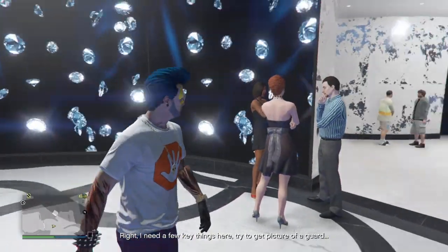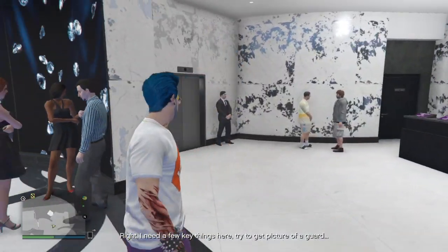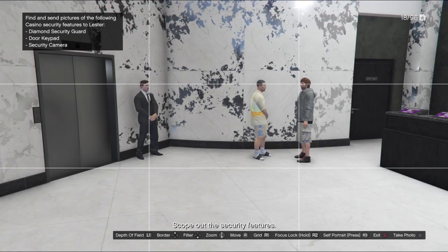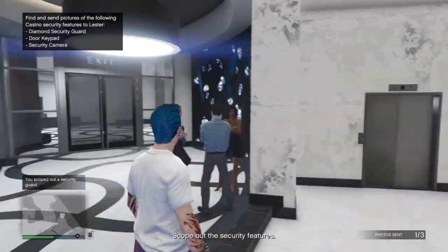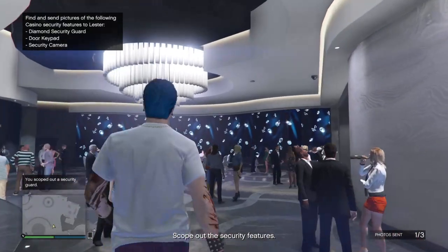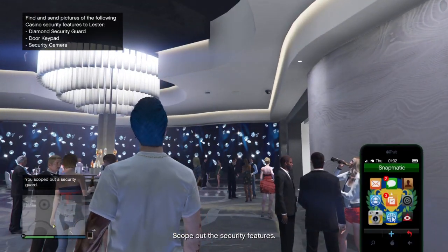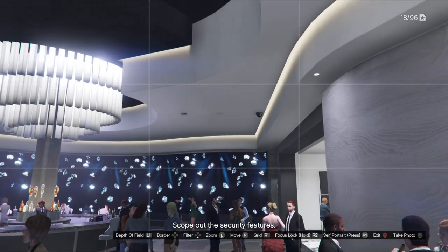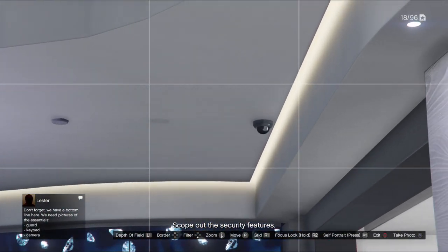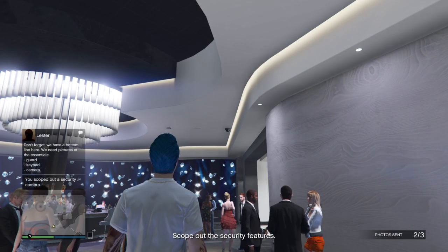I need a few key things here - a picture of a guard, a security camera would be nice, and a pic of a keypad. The infinity pool is like life: it's not done, then goes on forever until you drown. You have aroused my curiosity - we need a security camera. There's one up there. Got it.